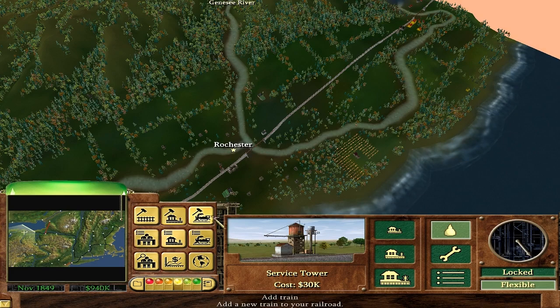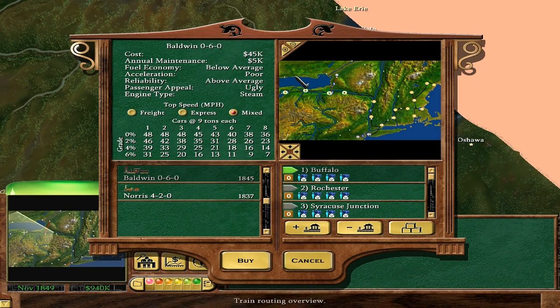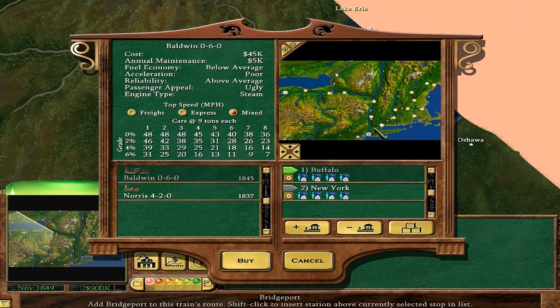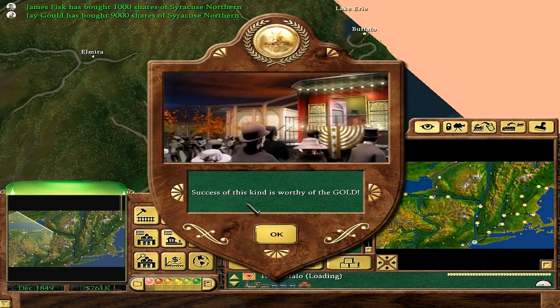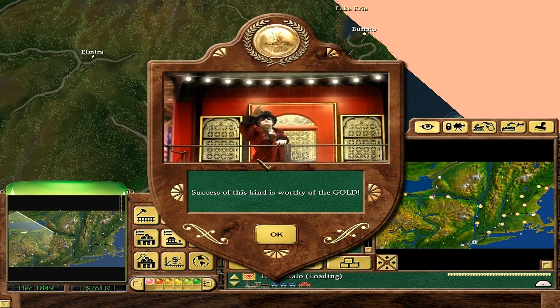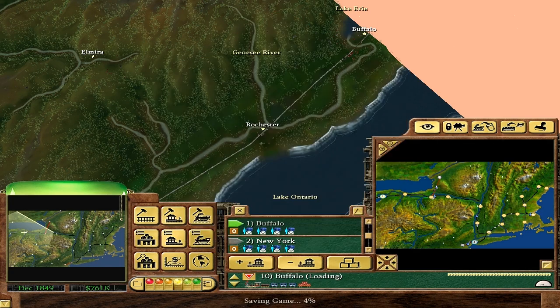Now we just got to get some trains going. We'll do all these top runs — a route through those four cities for fun. And then one more route that's basically an express from Buffalo to New York — it just doesn't stop at the cities on the way, because I don't want to over-utilize it since it's only single track. Success of this kind is worthy of the gold medal — we are so good. I did this way faster, still had seven years to go. I guess I'm not too bad at the game.